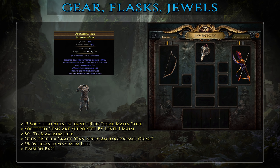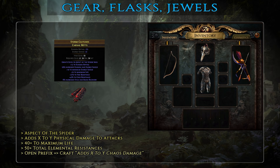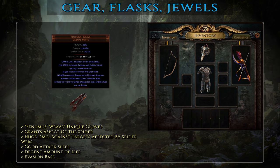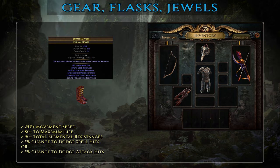For basic-tier gloves, a pair of the very cheap Embalmer fit the build perfectly – they provide quite a bit of chaos damage, increased poison duration, some life and chaos resistance. On mid-tier ones look for Aspect of the Spider, some life, elemental resistances, and if they have an open prefix you can also craft chaos damage to attacks in your hideout. The Aspect of the Spider not only greatly boosts your DPS but also slows down enemies quite significantly. The best-in-slot option, Phenomous Weave, doubles down on Aspect of the Spider and greatly increases your damage against targets affected by spider webs. With boots the choices are quite simple – basic and mid-tier ones need some movement speed, maximum life and resistances. This is a great slot where you should really focus on working towards capping your resistances. For best-in-slot you're looking for the same mods but in addition with some chance to dodge spells or attacks. Moving on to your belt, this is a slot where you should stack up as much life and elemental resistance as possible.